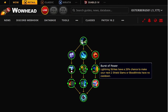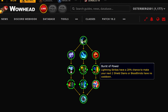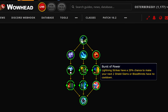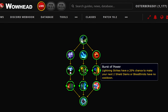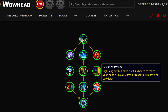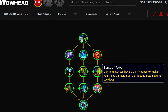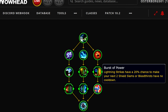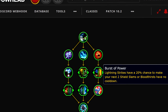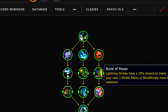Finally, we have Bursts of Power: Lightning Strikes have a 20% chance to make your next two Shield Slams or Bloodthirsts have no cooldown. Shield Slams are a much bigger part of Prot Warrior's single target damage and proc additional things, so getting two of them reset back to back is very strong. Bloodthirst is less of Fury's damage, but if we're at a point in The War Within where Bloodthirst is used on cooldown, this could also be significant. In a PVP or survival situation, two Bloodthirsts with no cooldown gives you 6% life healing, or combined with the big defensive cooldown where Bloodthirst heals 20% of your life, you can heal around 50% of your total life almost instantly.